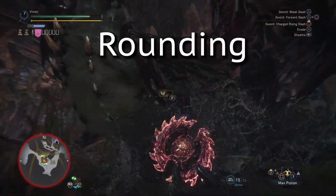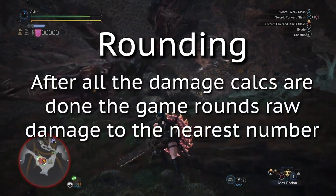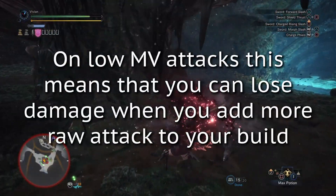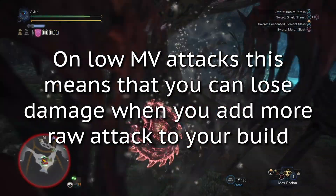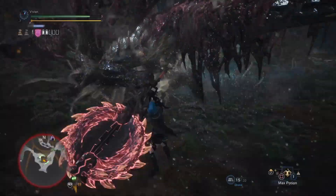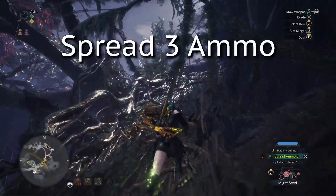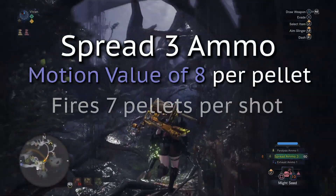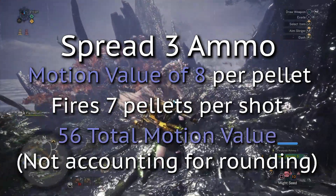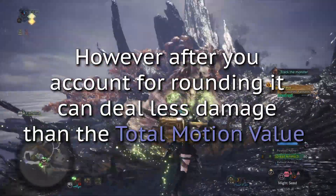Now, another more practical concept to understand is rounding. After all the calculations go through, raw damage always rounds to the nearest whole number in Monster Hunter World. This is very important to understand because on low motion value attacks, rounding can cause a lot of damage loss if you skill into more raw attack. This is most noticeable on a lot of bowgun ammo like pierce and spread, as well as bow arrows.